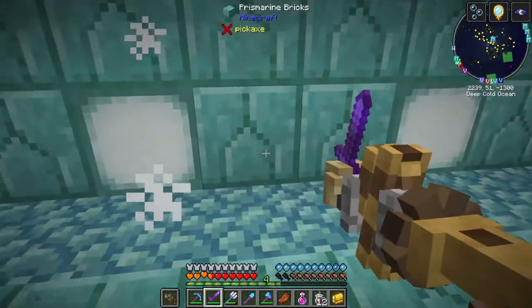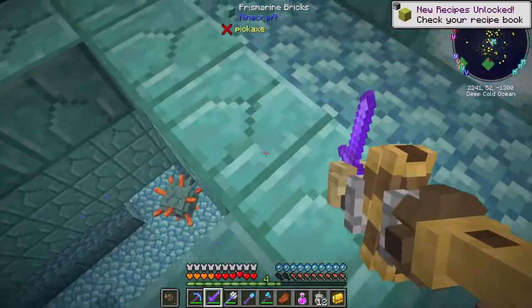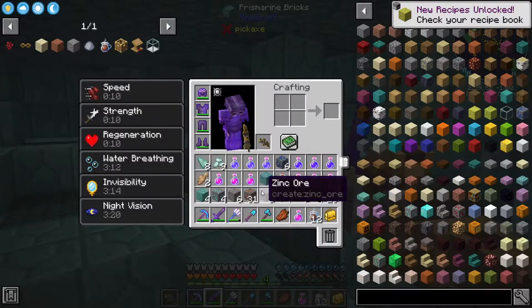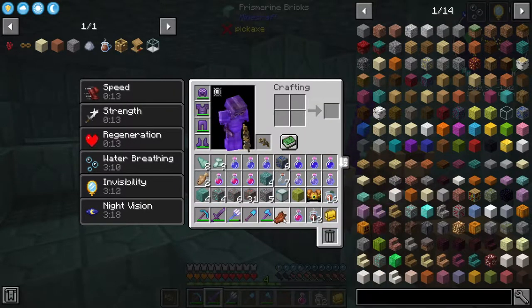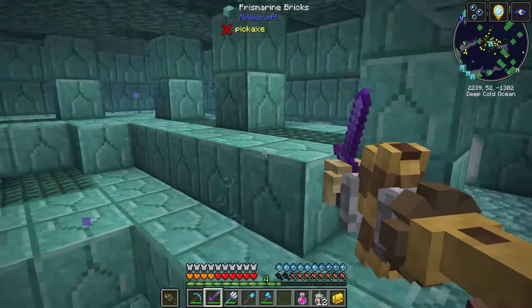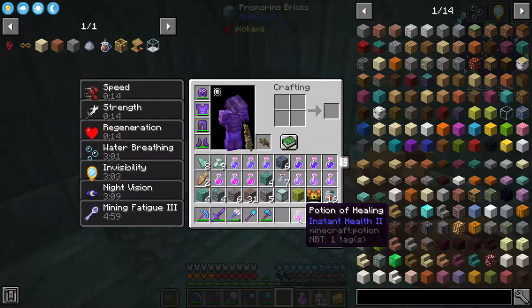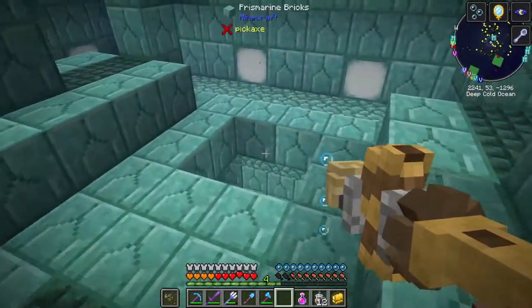Come here — oh yeah! Sponges! Let's see — I don't need you, go away. Wet sponges. I just need to use more potions. Oh, there must be another guy here somewhere.